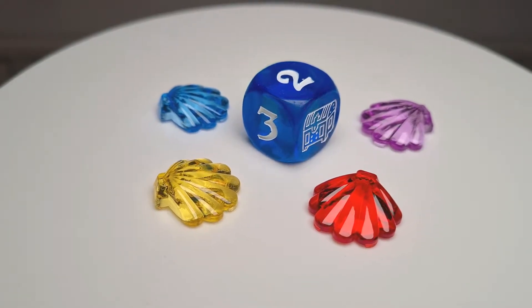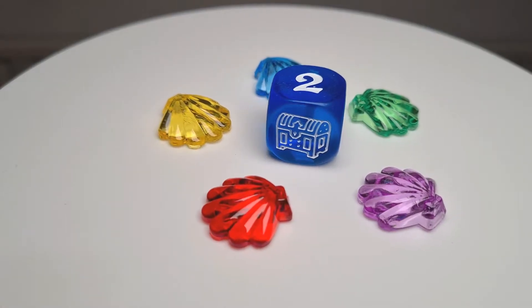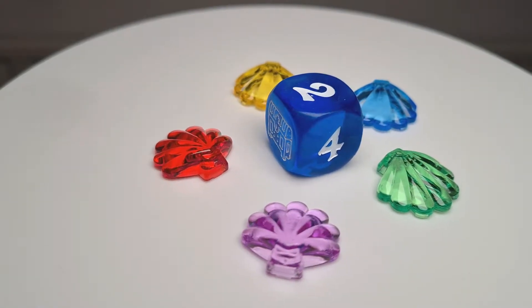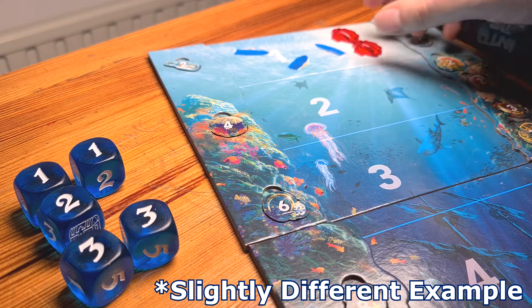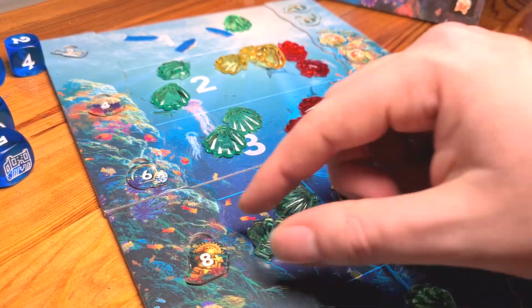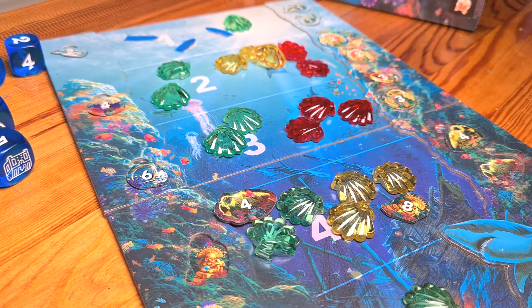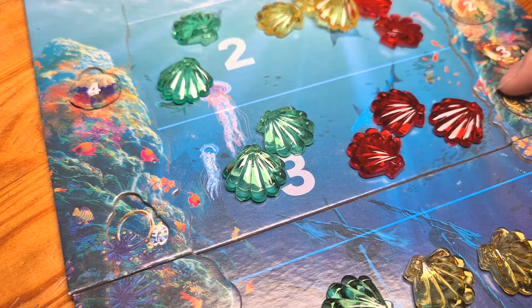You can also use the dice to try and get as many of one number. Because if you have one, two and three, and then a five — so there was no four — you could put some shells onto one, two or three. Depending on the number of them you've got, that's how many shells you place. Say you've got one one, two twos and two threes — then you have a choice: do you put one shell on level one, two on level two, or two on level three? Most of the time you're going to want to go as far down as you can, but if you have a load of twos you might choose to go there, because at the end of the game whoever has the most shells in one of those layers is going to score the big points on offer.